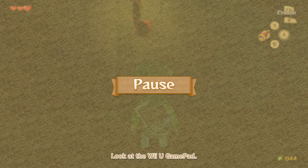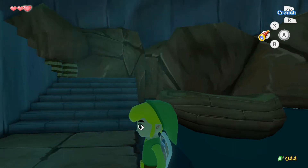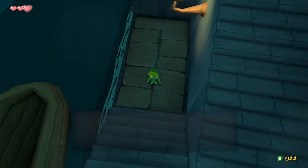Hello everyone, welcome to part 4 of Let's Play The Legend of Zelda: The Wind Waker HD. In this video we've just been catapulted to our first dungeon - we're on the Forsaken Fortress and our mission is to find our little sister.